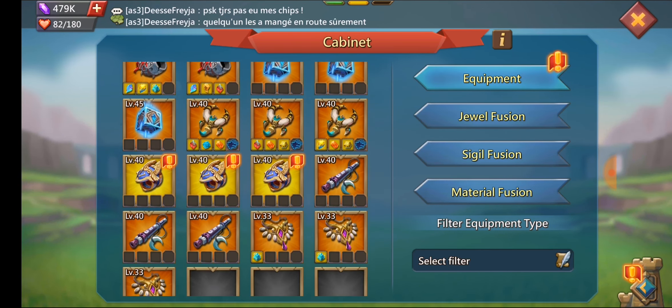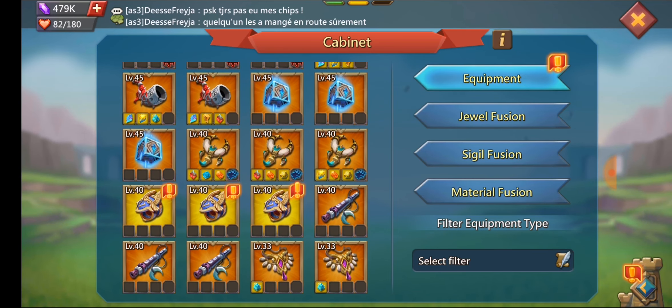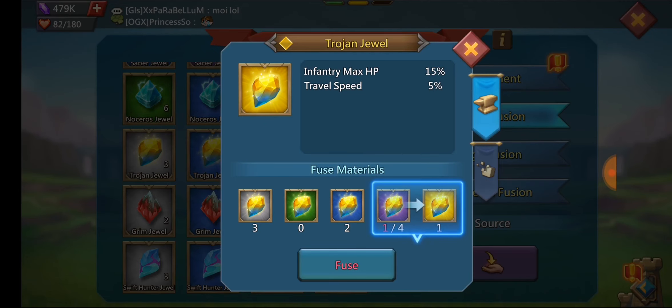Then there's just mythic drums and speed-up gear and merging gear. We'll take a look at his jewels — he does have a ton of jewels still. He's got extra Saber Fang jewels, Noserosis jewels, and Trojan jewels — all just speed-up stuff you can put in your speed-up gear. Grim jewels — he's got four extra golds.